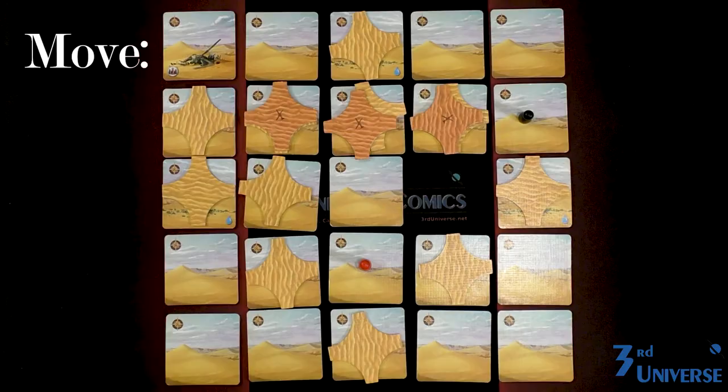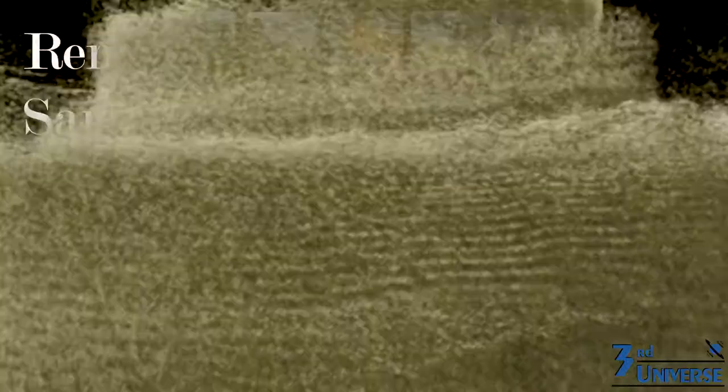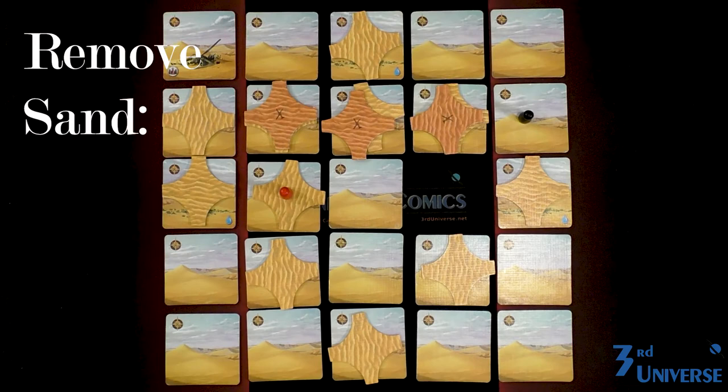Move is pretty self-explanatory, but with a couple of caveats. You can move north, south, east, and west — not diagonally. And you can't go through the empty space that represents the eye of the storm. Also, you can't move onto or through a space that has two or more sand tiles on it. The remove sand action is very important — it lets you remove sand. For one action, you can remove one sand tile, either on your space or on an adjacent space.